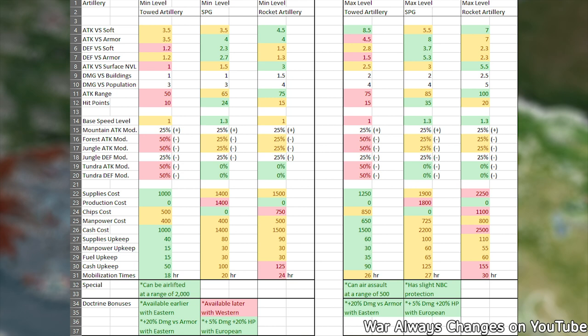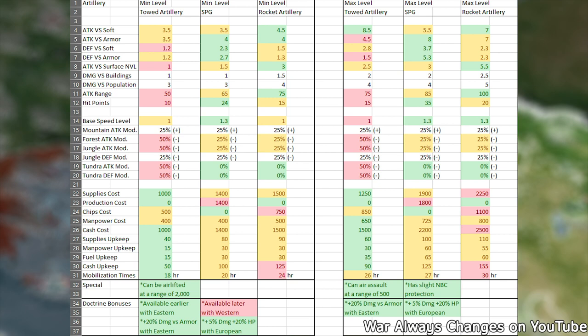SPGs have the most amount of HP, are the fastest amongst default artillery, have the best defense, are great against armor, and have NBC protection. If you are in a country using the European Doctrine, you even get an extra 5% damage and an extra 20% HP. Downsides include the fact that they cost components to make, as well as not having as much range as rocket artillery.